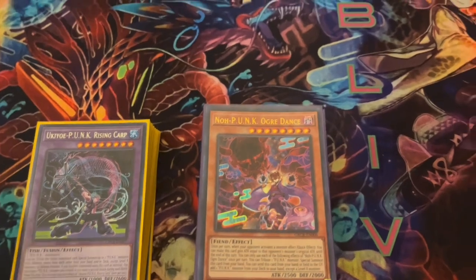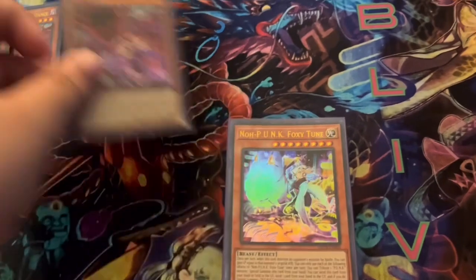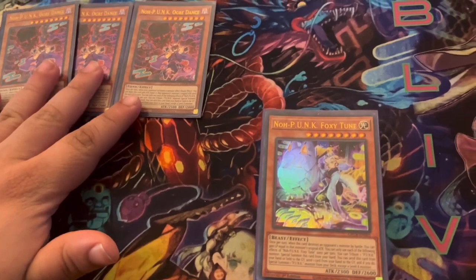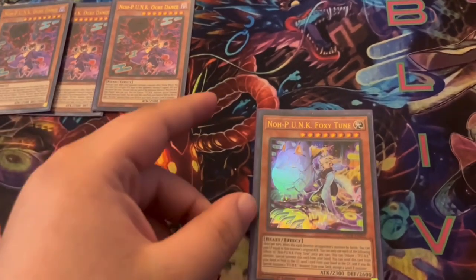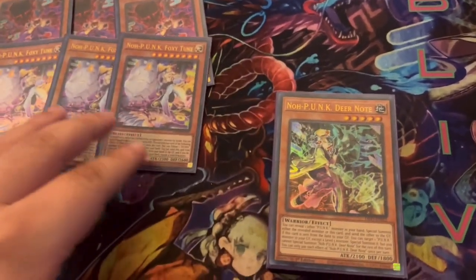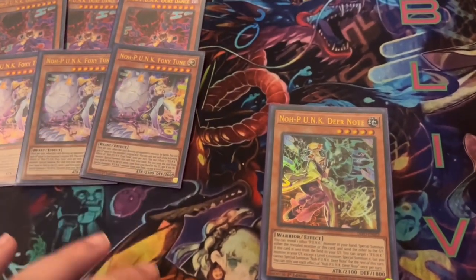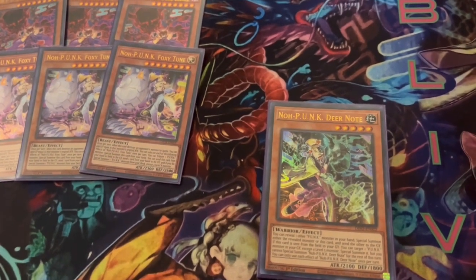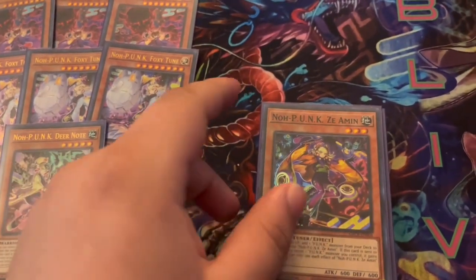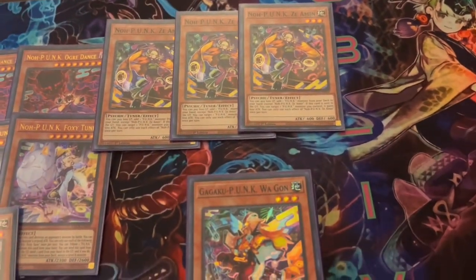First things first, we've got to play three Ogre Dance. Ogre Dance is a one-and-a-half card combo — it's a one-card combo but you do need a discard. Same thing with Foxy Tune: it's a one-and-a-half card combo because by itself it does nothing. The only true one-card combo in the deck is Emergency Teleport. We also have one Deer Note and three Zeon, which is also a one-and-a-half card starter.